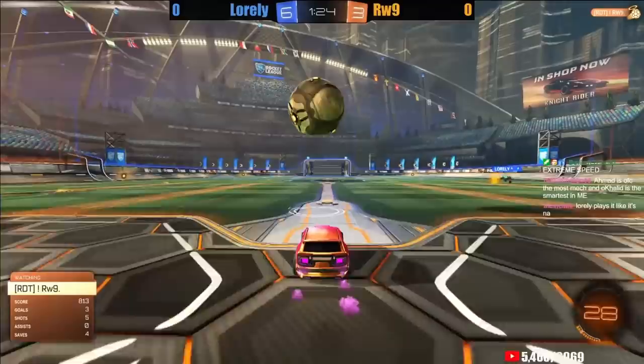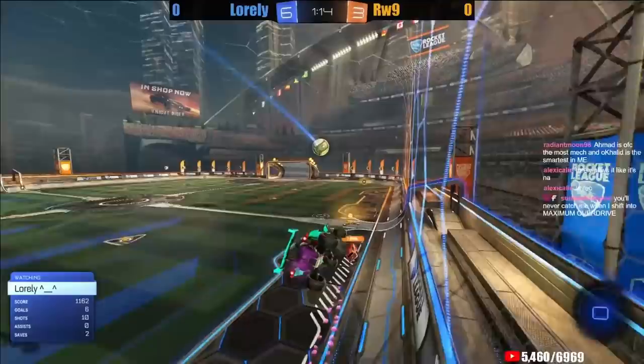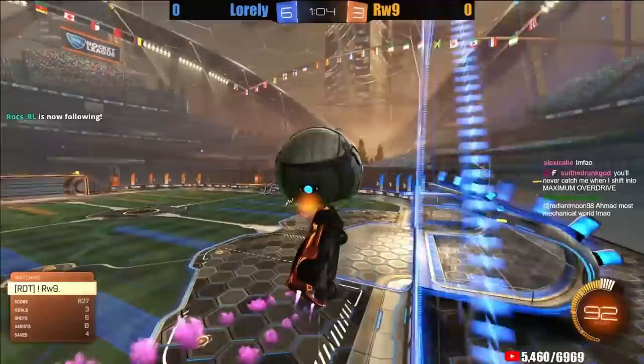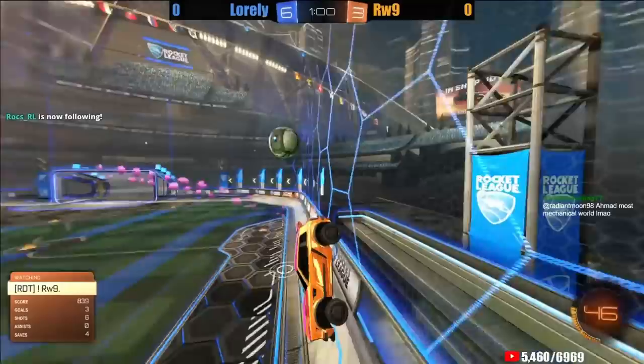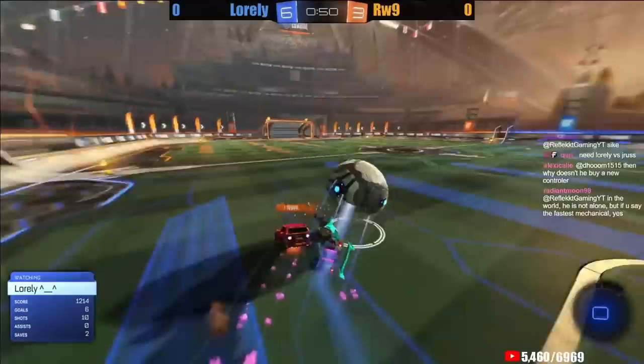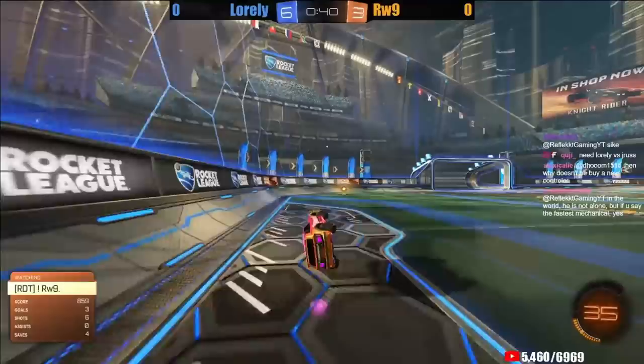Rawass with a high bounce dribble. Loralee a good shadow, making sure he can cover either angle — ultimately able to save away that left side post Rawass picked. Even with Loralee low on boost, he's coming all the way into Rawass's back corner for a 50 challenge and somehow finds a way not to get exposed. Nice bump as he had left his net open — the only way he was going to get away with that was to take Rawass out of the play. 50 seconds left — going to need a little bit of magic from Rawass. Very efficient scoring needed; he needs a goal soon and then likely a couple good kickoffs.